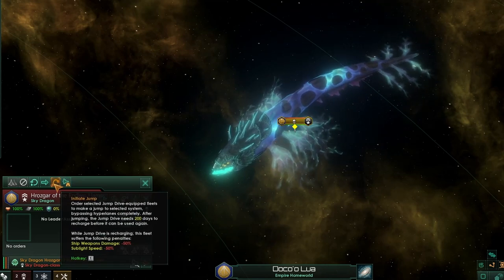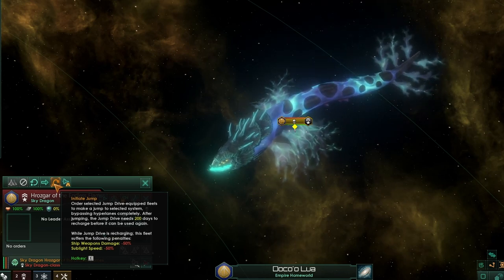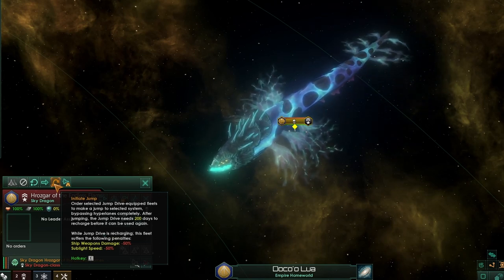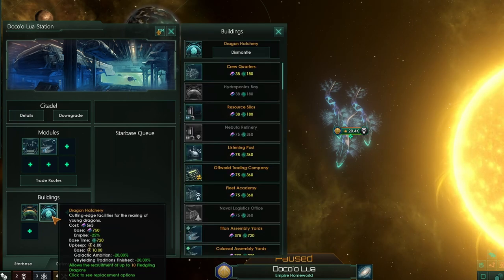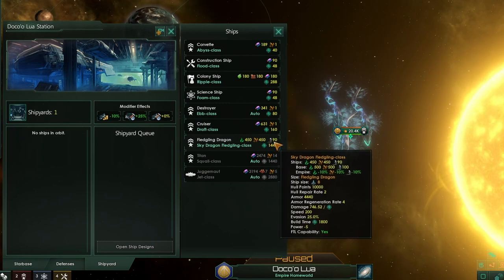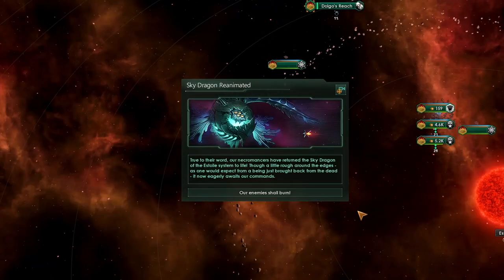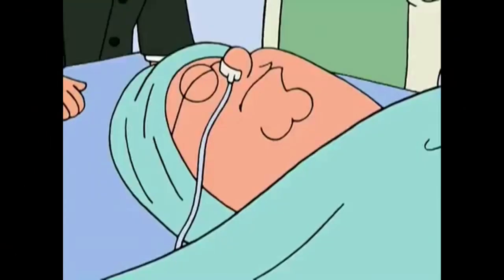When we have control of the Dragon, it's very important to note that it actually comes equipped with a Jump Drive, meaning we can have a jumping Dragon as early as possibly 2240 or 2250. That is a very scary prospect when we're finally ready to stop being defensive and go on the attack. Once we have the Citadel technology, we can build a Dragon Hatchery, allowing us to recruit up to 10 Fledgling Dragons. However, those Fledgling Dragons do require Living Metal as part of their cost to build, making them very difficult to get — do not rely on getting Living Metal, as in some galaxies it doesn't even exist. And if our enemies ever do manage to kill our Dragon, we will be able to reanimate it. We can rebuild it. We have the technology.